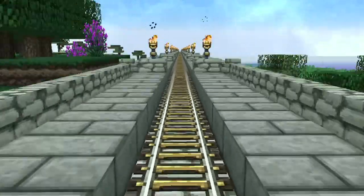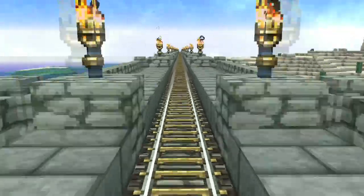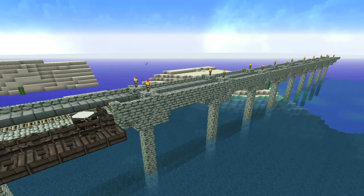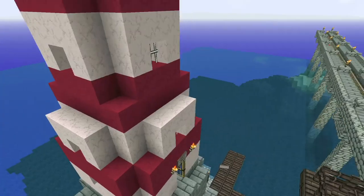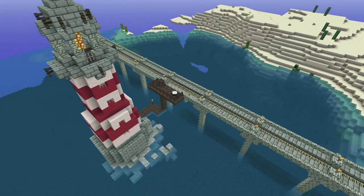The rail has allowed for many interesting new areas to be explored, and new sites to be constructed. Without the rail, we wouldn't have easy access to the jungle where you find the Ewok Village, the desert where you can find the Pyramid and Stivalith, or the distant mountains that house the Cardinalarium.